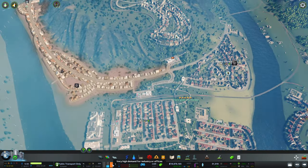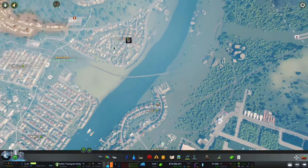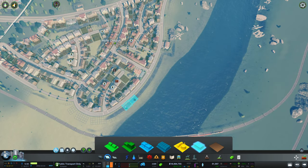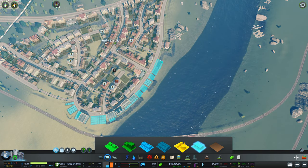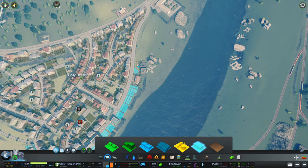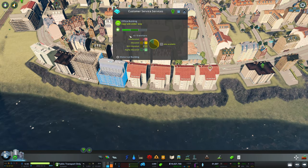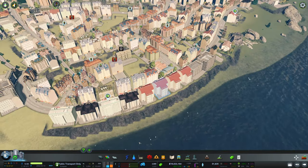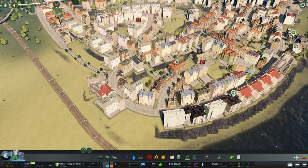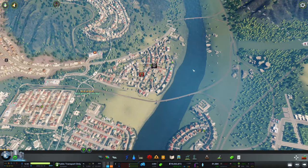We actually have a really high demand for industrial and I think I'm gonna compensate that with offices this time around. So what we could go ahead and set up is just a couple of offices here on the outskirts. They should bother no one, give us a great skyline, and also satisfy the industrial need. We can see these are being built immediately and some of them are already upgrading like crazy. That is actually going really quickly — possibly not even a week, might just have been a day.